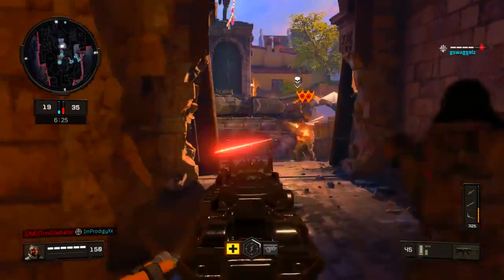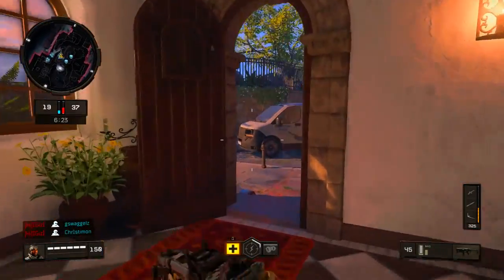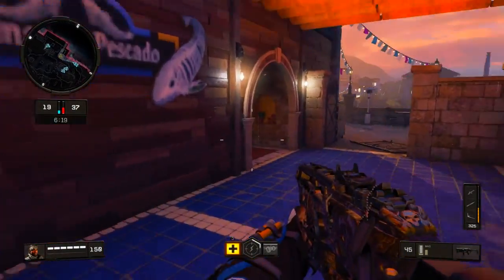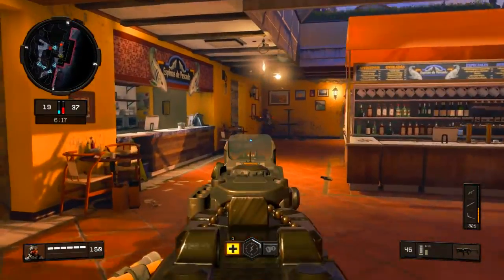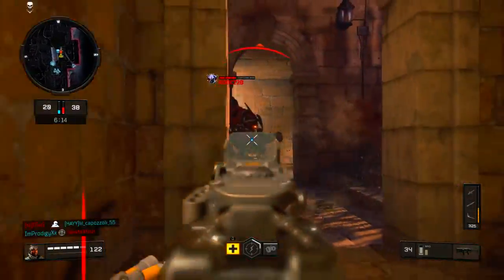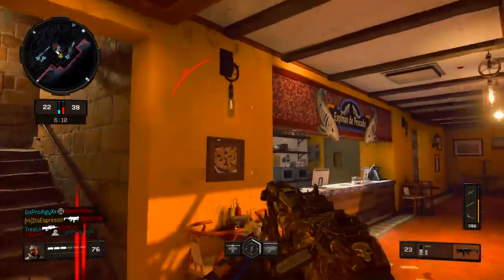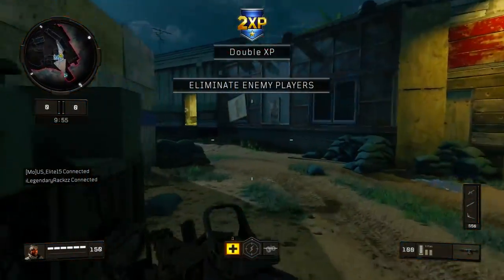Firing Range Night is very much like what we saw with Macon Day back in World at War — the same night and day difference. These maps play exactly the same: hardpoints, domination points, spawns are all identical to how you know them already, just with some slight subtle variations in the lighting and some other aesthetic changes.